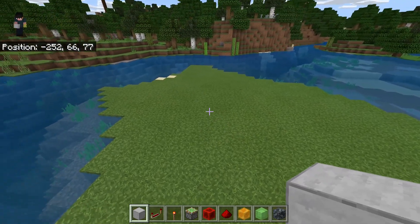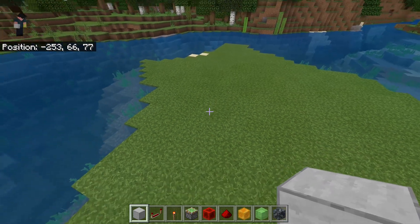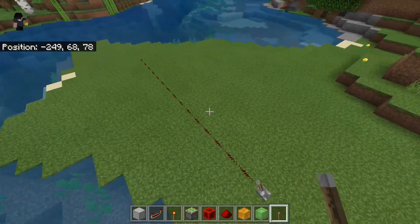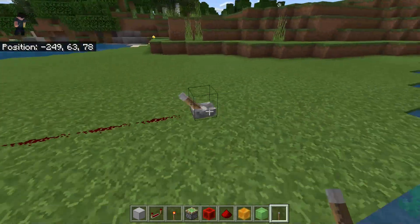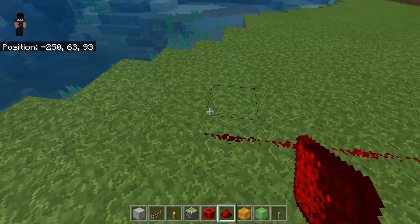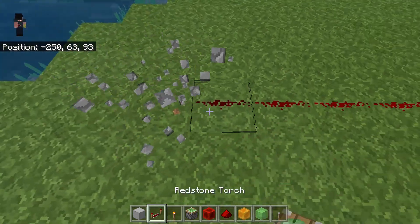Bussing is how you get signals from one point to another. The most obvious way is to just have a redstone line like this, but the problem is it only goes 15 blocks. The signal peters out after 15 blocks and won't give another signal, as you can see right here.